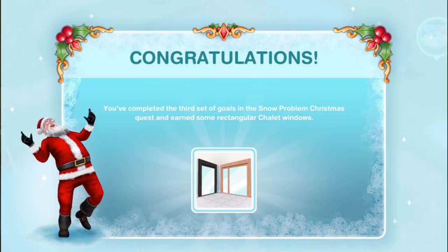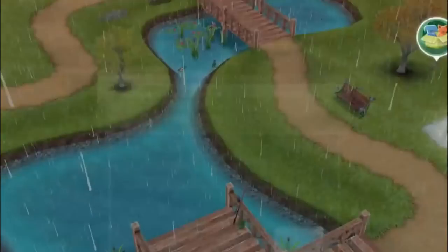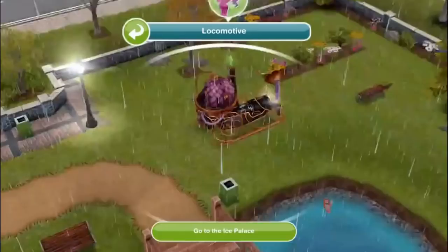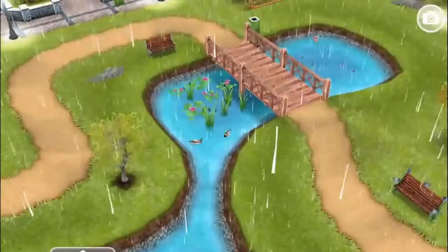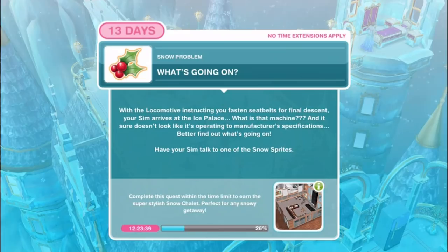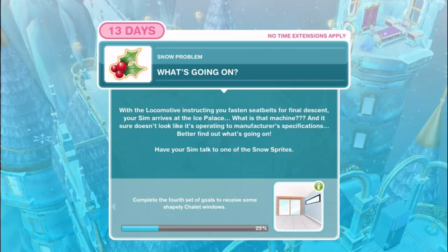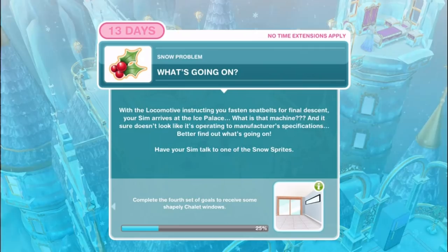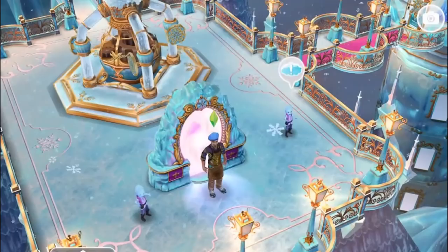Travel to the Ice Palace. Your sim recalibrates the karmic converter - time to put the bad luck locomotive to the test. Have the bad luck locomotive take your sim to the Ice Palace. Go to the Ice Palace by tapping on the locomotive. With the locomotive instructing you to fasten seat belts for final descent, your sim arrives at the Ice Palace. Better find out what's going on - have your sim talk to one of the Snow Sprites for one hour. Still as beautiful as it was the first time.